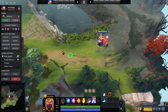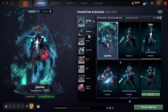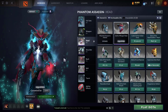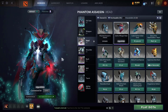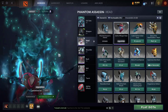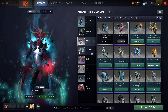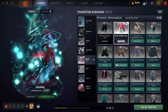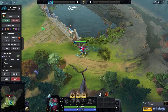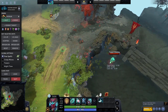Next up is my Phantom Assassin mixed set — Arcana mixed with Collector's Cache and an infused shoulder. The weapon is Arcana, the headpiece is from Collector's Cache which is the best PA Collector's Cache — better than the very old one. Shoulder is infused as well, back and belt are from Collector's Cache. In game this is the set and it looks really bossy.